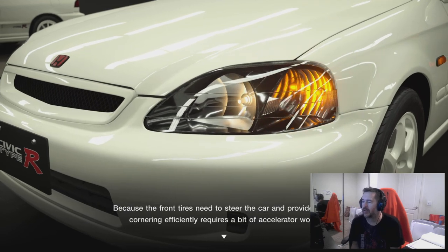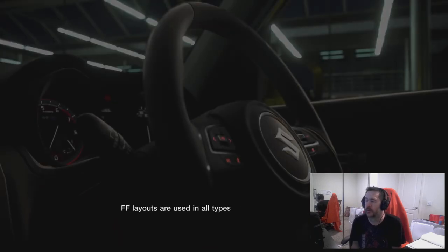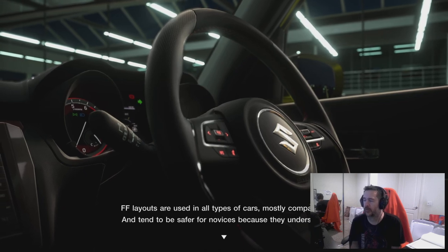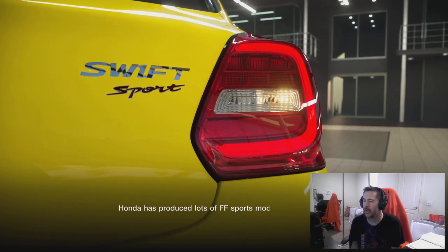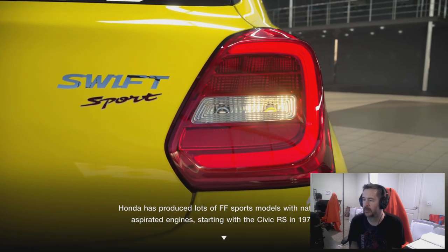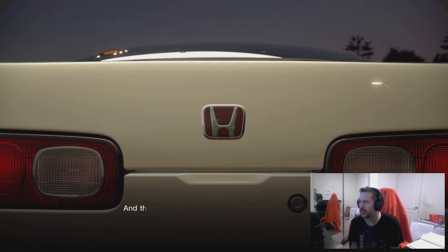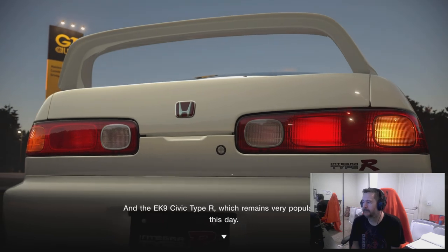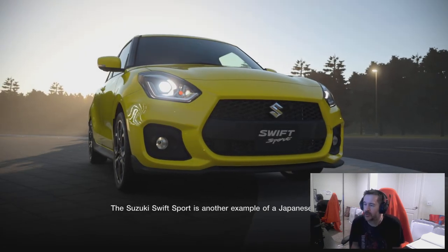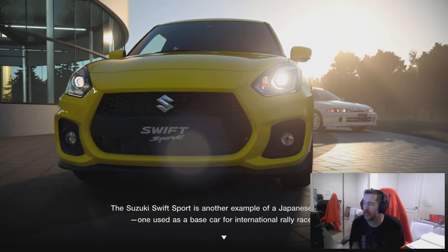The front tires need to steer the car and provide drive — cornering efficiently requires some accelerator work. On the plus side, FF cars make much better use of space than rear-wheel drive, require fewer components, and layouts are used in all types of cars. They tend to be favoured by novices, but a few sports cars from Japan — particularly Honda — have produced lots of FF sports models with naturally aspirated engines, starting with the Civic RS in 1972. These include the DC2 Integra Type R and Civic Type R, both very popular to this day and quite fun to race.